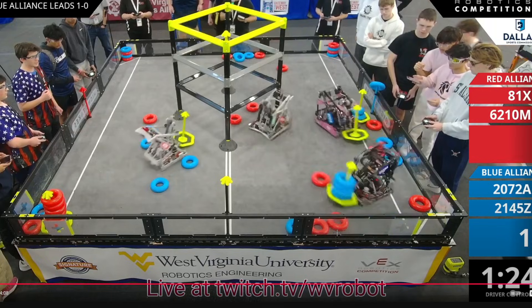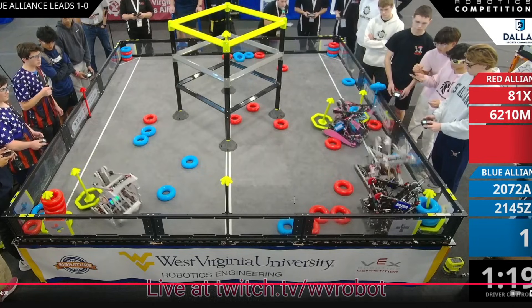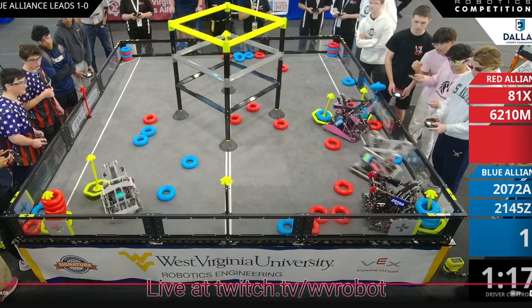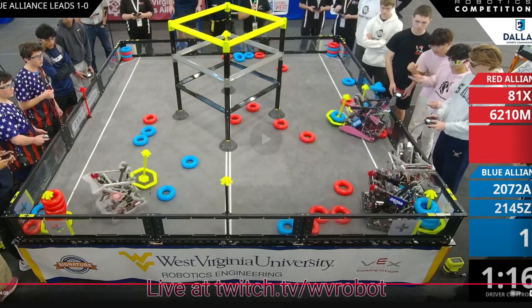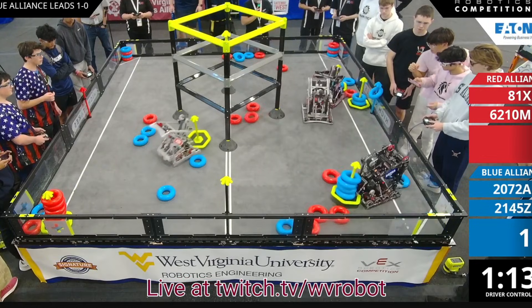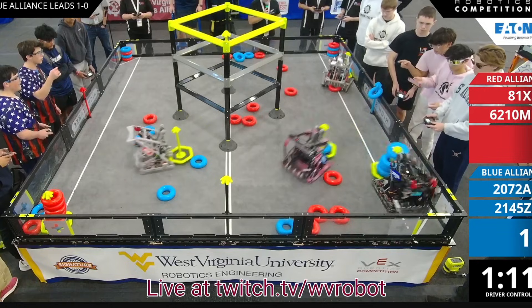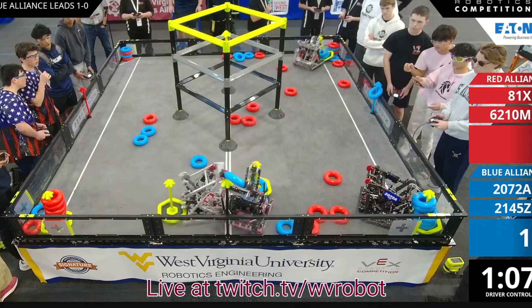Amazing strategy out of red — charging into the far quadrant, giving their teammate 81X plenty of time to get that goal. But the goal gets stuck on a screw sticking out from the drivetrain — they have boxing done from the bottom so the screw is upward, leaving a little edge that catches the goal. But it's all good — they shake the robot and get it off.